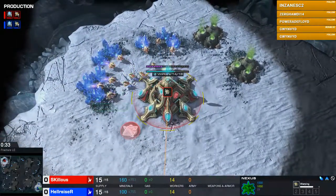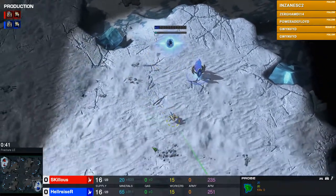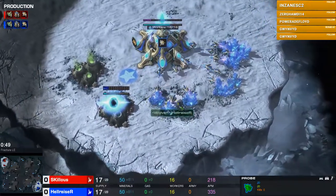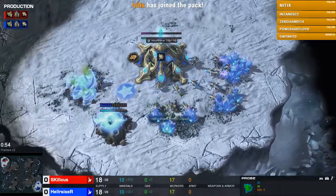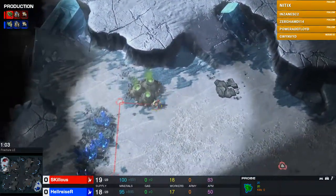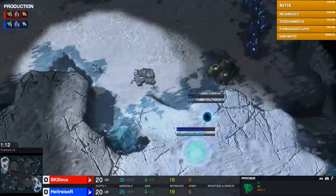We're being thrown into the fire here on this map. My first impressions are that it favors aggressive play. From my own games and what I've seen, it's rather chaotic — there are a lot of different attack paths and weird engagements that can occur with the line-of-sight blockers through the middle of the map. I would not be surprised to see aggression right from the get-go. I 100% agree — the rush distance on this map is 40 seconds.